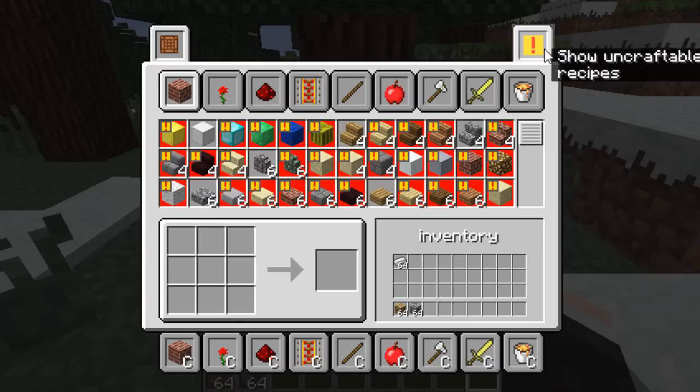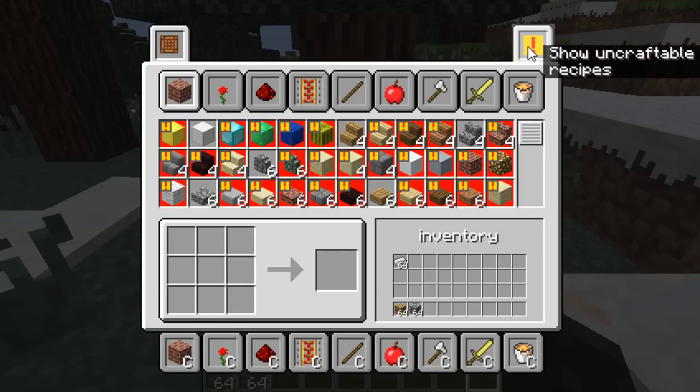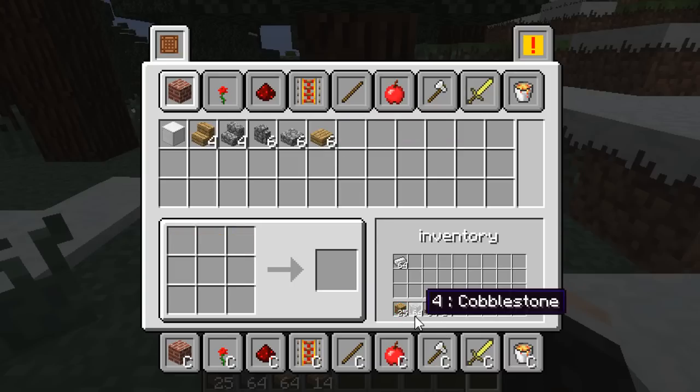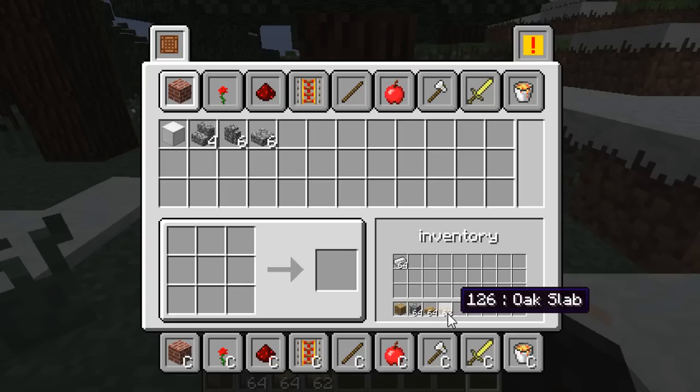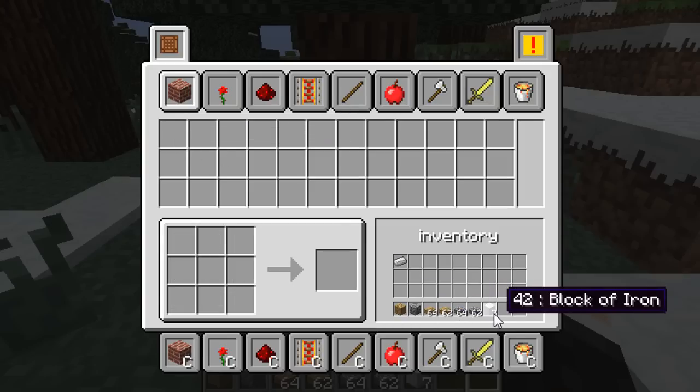There's also an option at the top with an exclamation mark — click that and it will show you only the recipes you can currently create. To demonstrate: because we've got enough oak wood, it shows where it is in the inventory. Click it and it will make just what it says on the tin. If you shift and click, you'll make a stack of oak slabs. If you control and click, you will make as many of that item as possible, just like in the Xbox 360 version — using up as much wood as possible to make as many oak wood planks as possible. Same with cobblestone slabs, and it made seven blocks of iron.